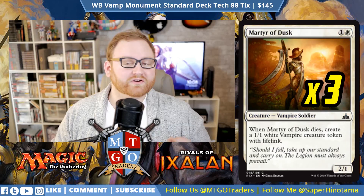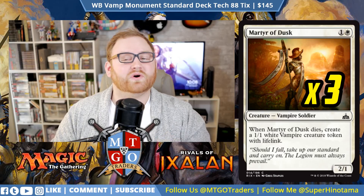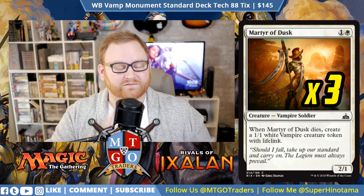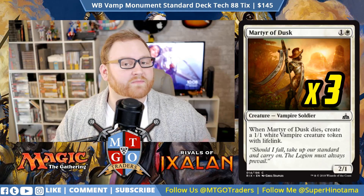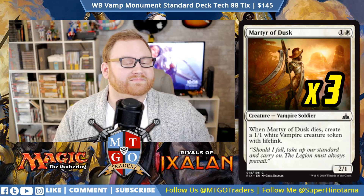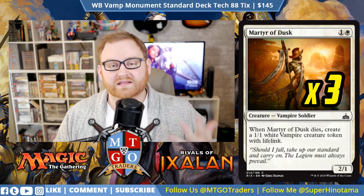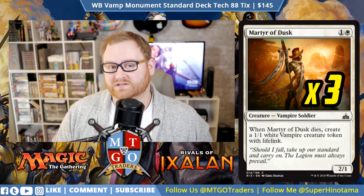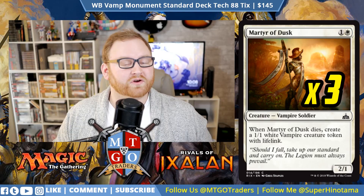Next up we have Martyr of Dusk, a 2-mana 2/1 Vampire Soldier. When Martyr of Dusk dies, it creates a 1/1 Vampire token with Lifelink, which gets around board wipes like Fumigate and Bontu's Last Reckoning. With Oketra's Monument out, it costs just 1 mana and still gives us a 1/1 token when it dies, so it replaces itself. With a Lord out, this becomes a 3/2, which is solid.